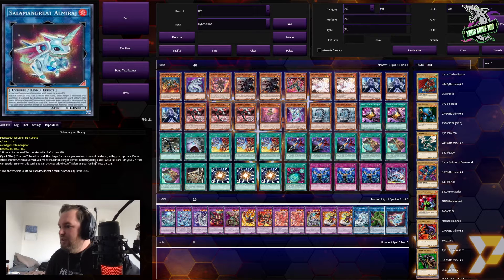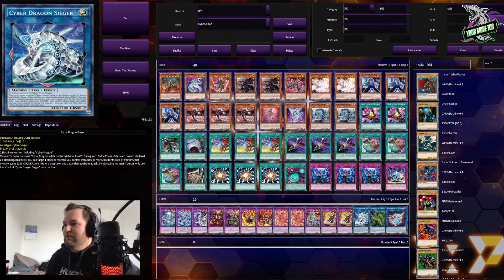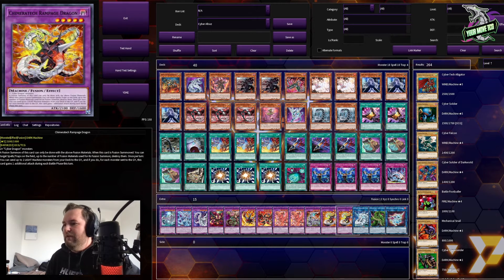Next up we got — is that Salamangreat Almiraj? Sorry, mine's in German so I'm not used to reading it in English. One Borreload Blonde Verti Anaconda. One Cyber Dragon Sieger. That's it for the links, the rest being Fusions.